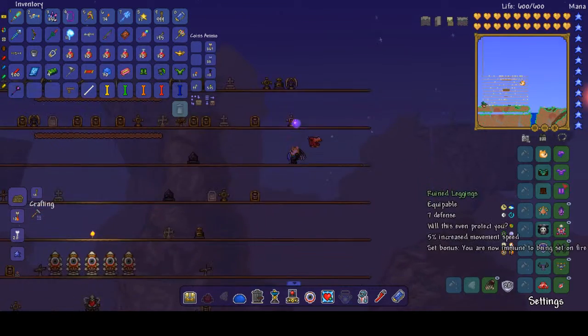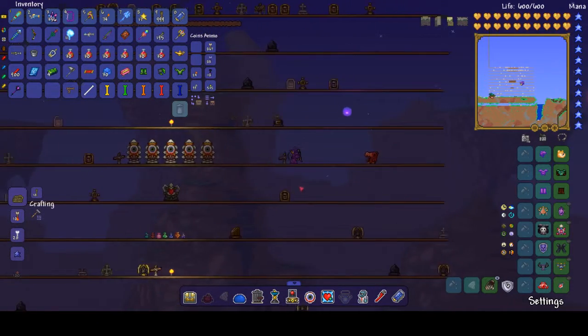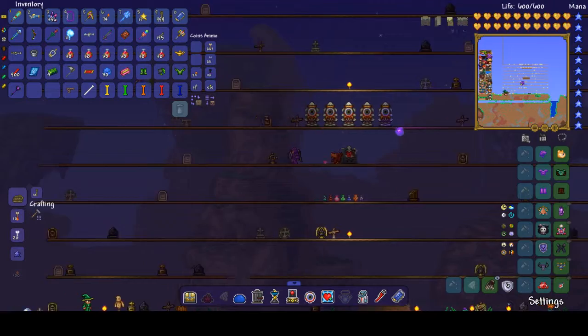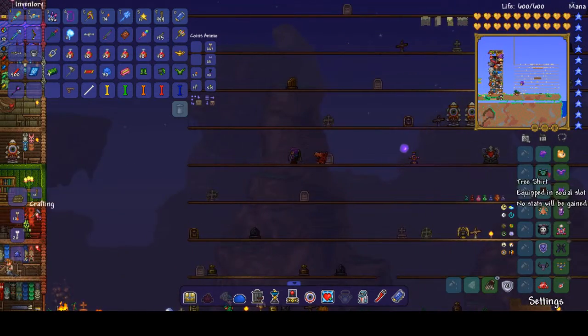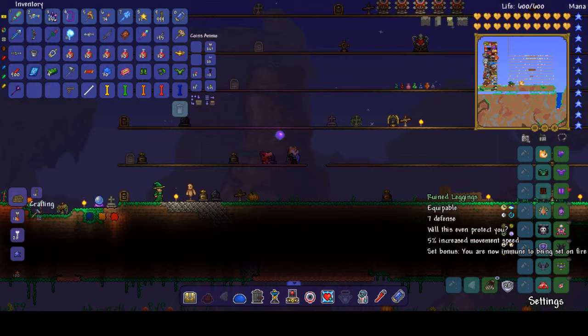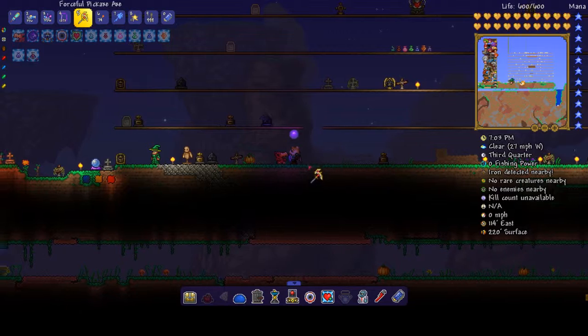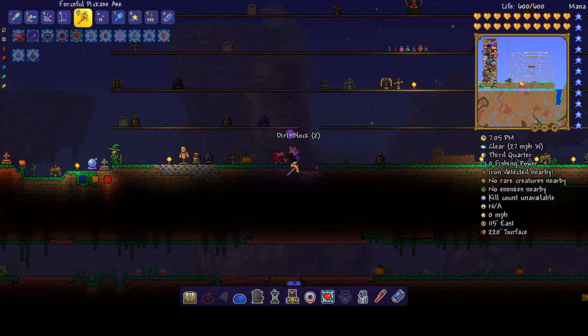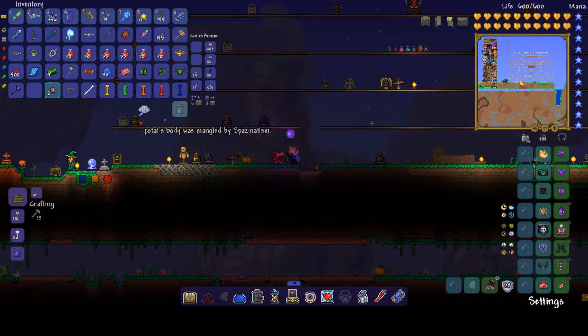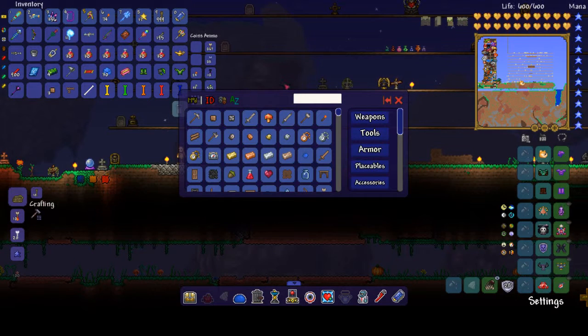The ruined armor has all the animations done, and as a set bonus it makes you immune to being set on fire — basically immune to the on-fire debuff. I'll just show that right now.